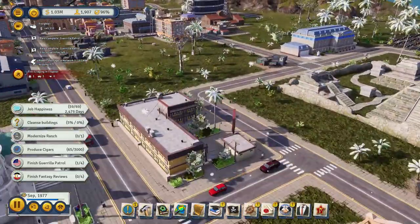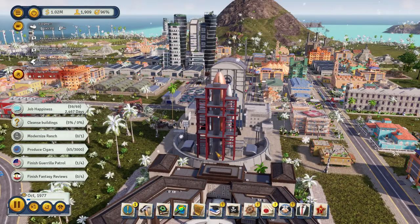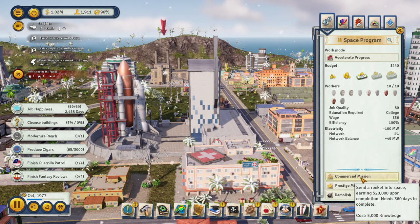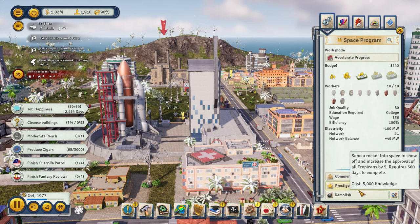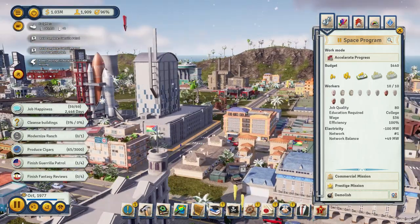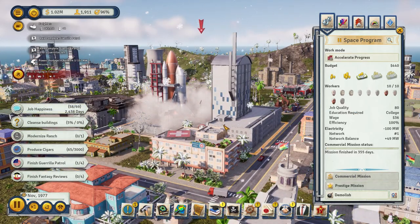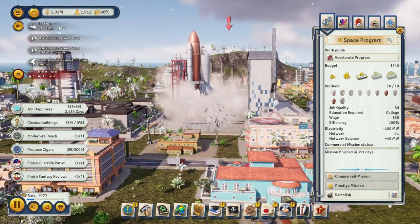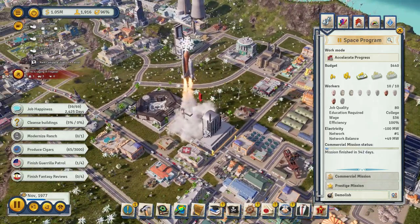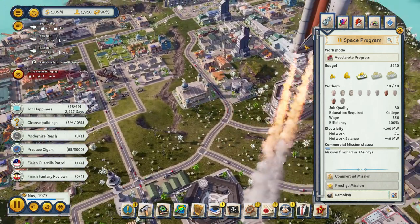The space program is a cool tool later in the game. You can do a commercial mission which makes you 20 grand, or a prestige mission if you're not well liked to send a research mission into space and make people like you. I'm pretty well liked so I just use it for money. Off it goes on its commercial space mission.